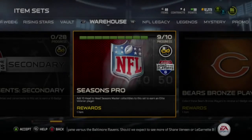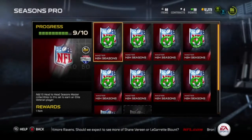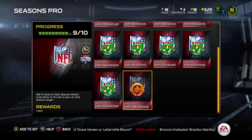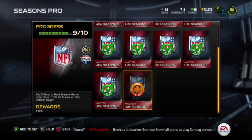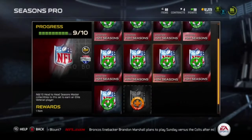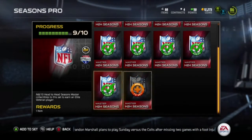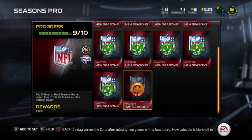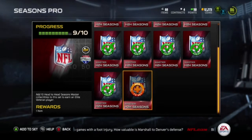Welcome back to another Madden 15 Ultimate Team video. Today I am doing a Seasons Pro Set. Basically you need 10 head-to-head Seasons items - you get them for doing good in the playoffs and stuff, not getting demoted. You just need to add 10 of them to the set. There are some very good cards and some okay cards, but it's basically a guaranteed elite, so I think it's pretty good.